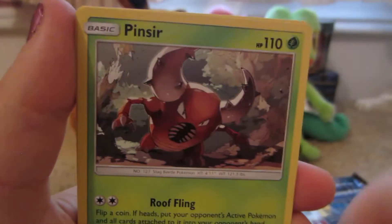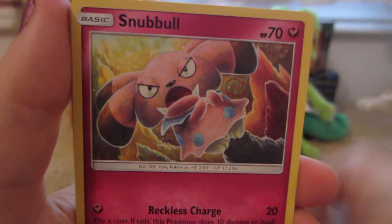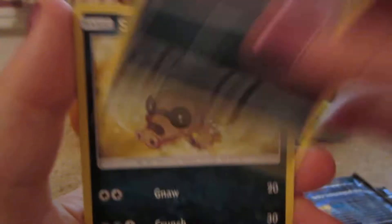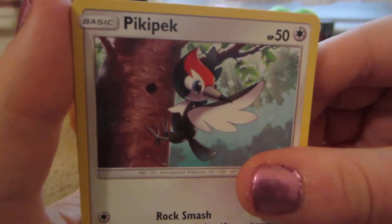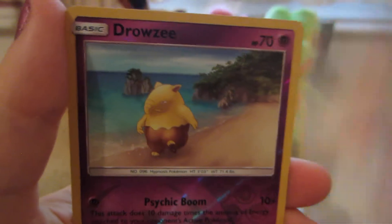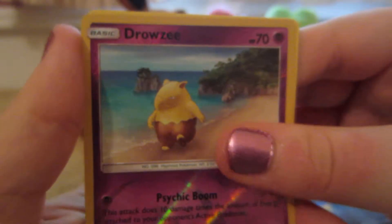Grass Energy, Repel, Pinsir, Timer Ball, Snubbull, Alolan Rattata, Sandshrew, Pikipek, Spearow, Drowzee Reverse which is a common, and the rare is a Crabominable non-holo.